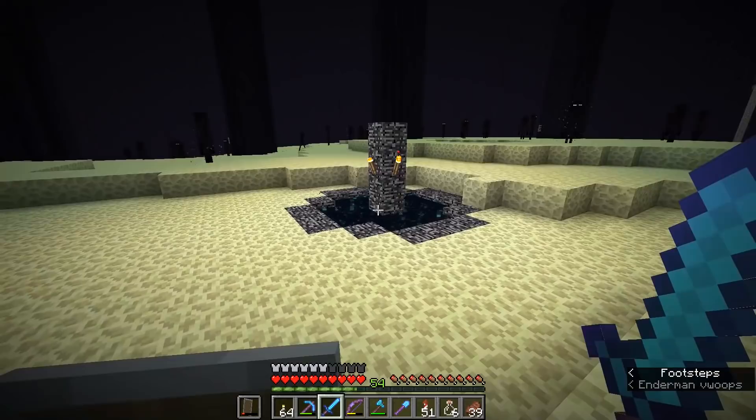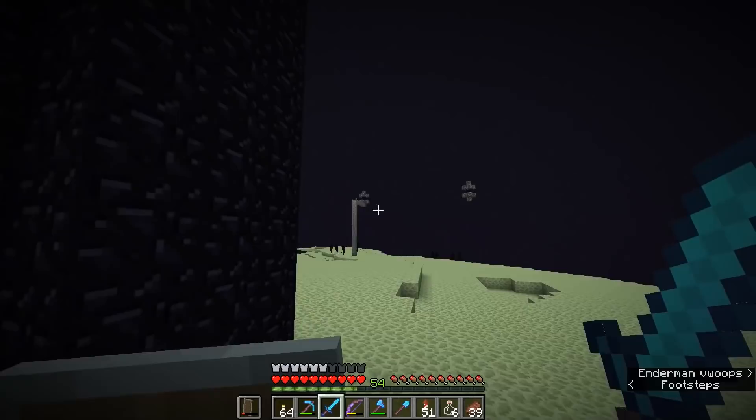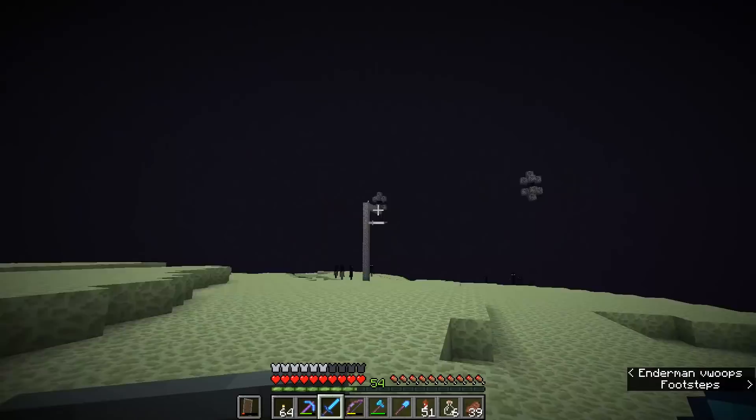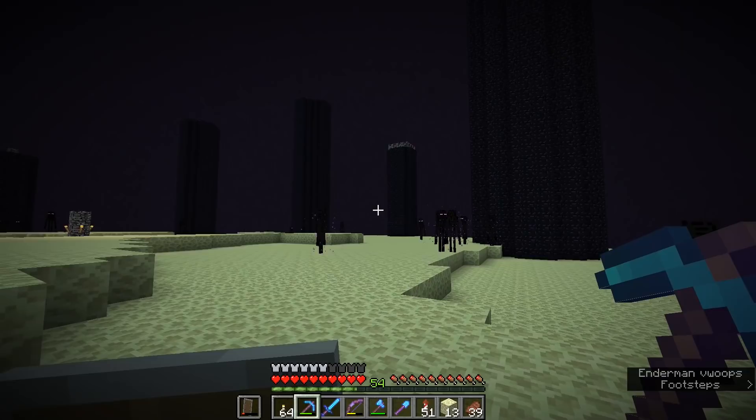That is a second dragon fight done. Another end gateway portal has opened up — this one is actually right next to the first one, but it's pretty much random where they spawn. They don't tend to spawn in a specific order; sometimes they spawn completely on the opposite side of the central island, sometimes they spawn next to each other like this. You can end up with 20 of these gateways around the circumference of the End island. If you want to explore a vast quantity of the outer End islands in search of elytra and End Cities, generating a few extra portals thanks to a couple of extra dragon fights will be very worthwhile.